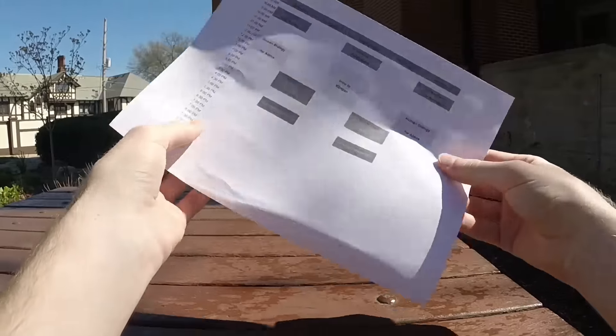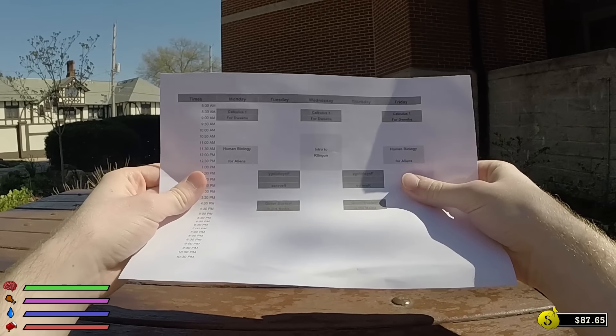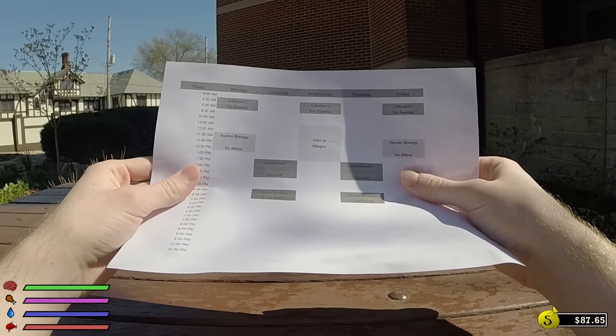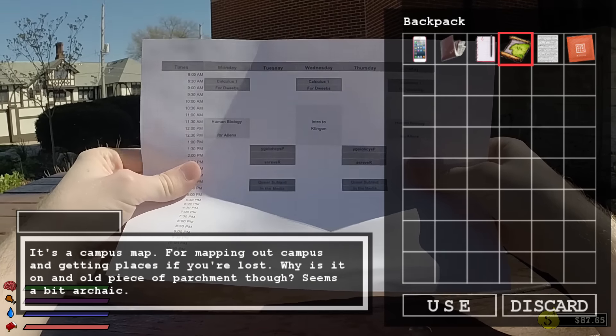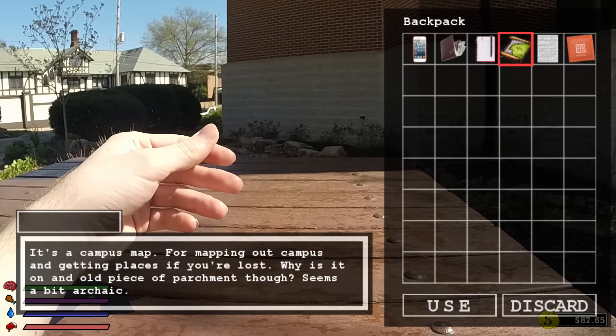Let's check the schedule first — I need to know what classes I'm going to. According to this, today is Tuesday at 7:30 a.m., and we have a class at 8 in Sverdrup. What kind of name is that? Let's find it on the campus map so we know where we're heading. Sverdrup... is it Sverdrup or Sverdrup? I don't know — it sounds Swedish.